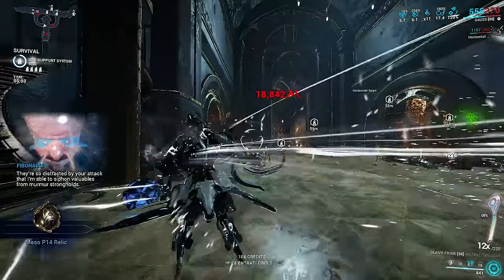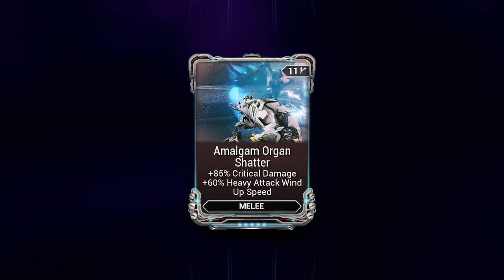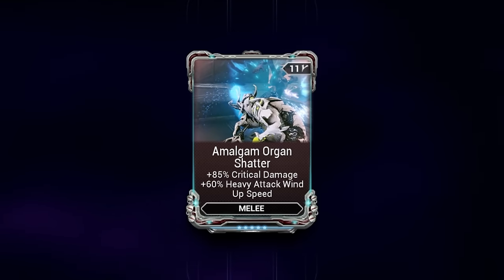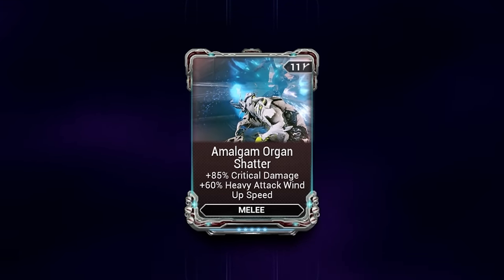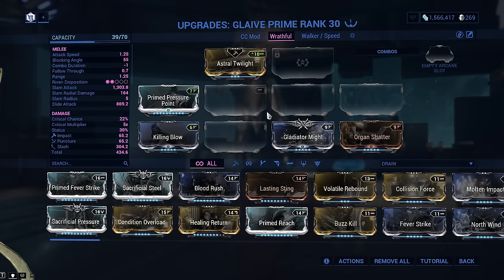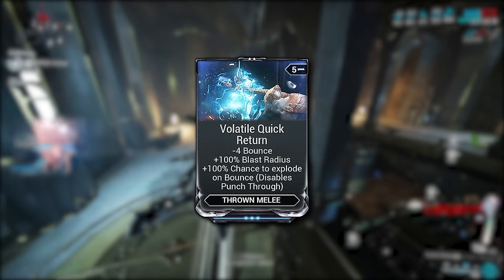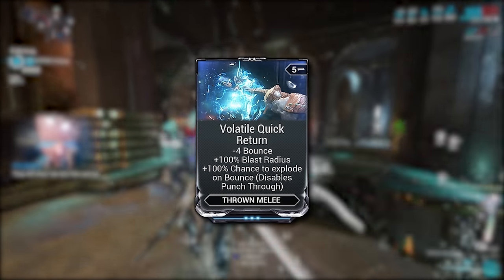The Amalgam version of Organ Shatter provides 5% less critical damage but with increased heavy attack windup speed — use that over the base if you have it. If Wrathful is being used, you can skip Sacrificial. Killing Blow gives another 120% bonus base damage, additive to Prime Pressure Point, alongside a 60% increase in heavy windup speed, which is appreciated on Glaive. Volatile Quick Return is another crucial mod: it removes the Glaive's ability to bounce, but increases the explosion radius, and with no damage falloff this is a massive increase in kills per minute.